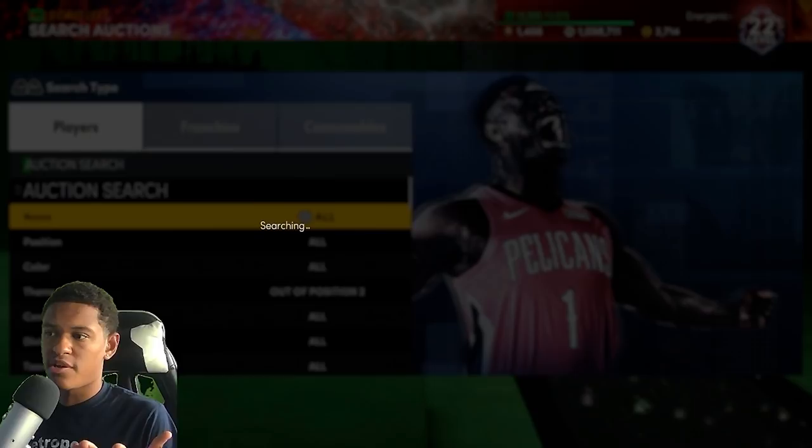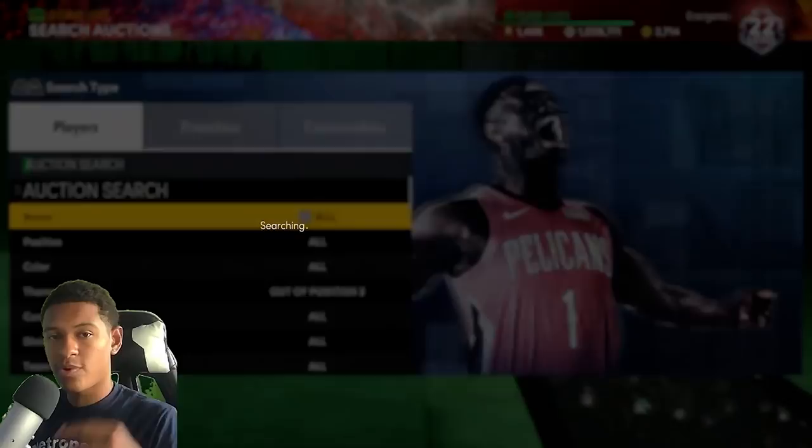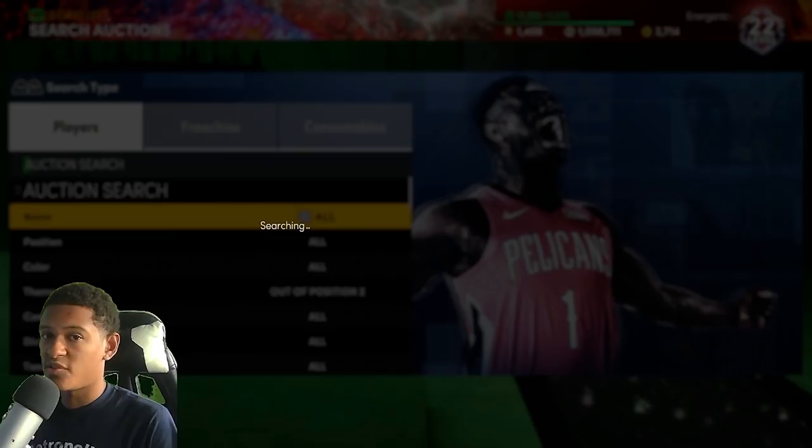How do you know what price to post the player at? Boris DL is going for 1800 MT, so if I snipe one for 1500 I would post it for 1800 and make a little bit of profit. When you're using budget filters, a little profit adds up over time — that's why you have to keep using them. As you snipe more and have more MT to work with, you'll make more profit, but when you start off it's going to be very slow and tedious and you just have to push through that phase.